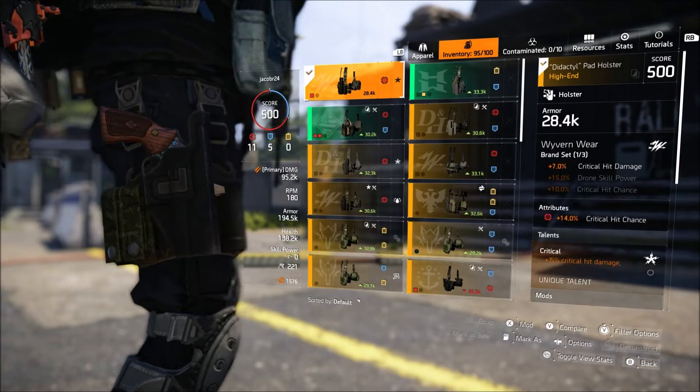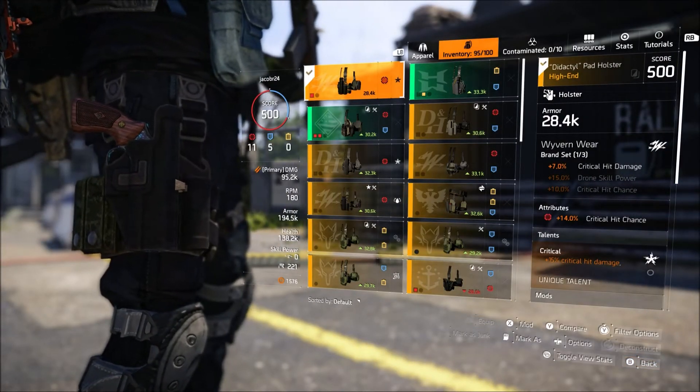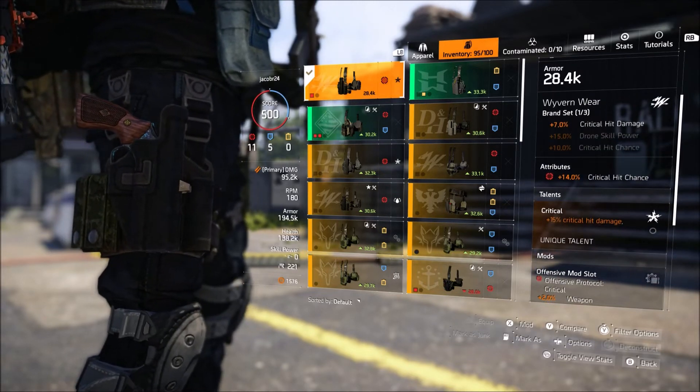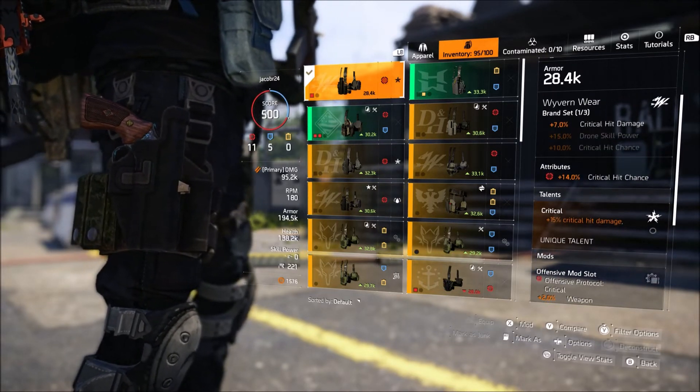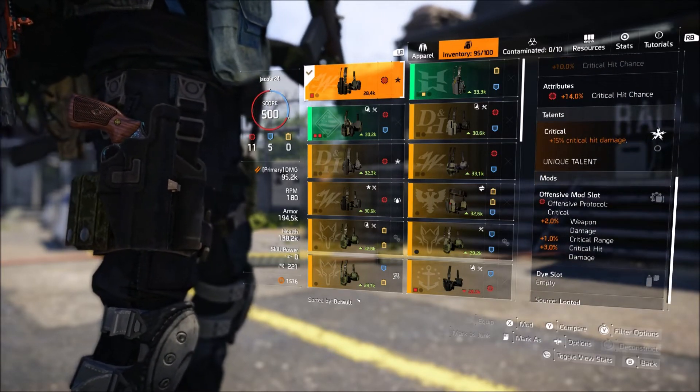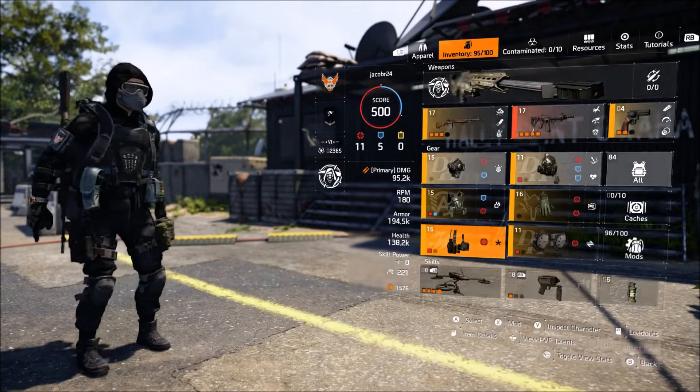The next piece is the Wyvern holster. You get 7% crit hit damage from the holster alone, and this one has 14% crit chance. It hasn't been rolled at all, and it has Critical which gives 15% crit hit damage. There's also a crit hit damage and crit hit range mod on here, which gives 2% weapon damage.